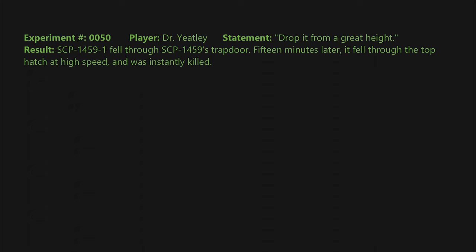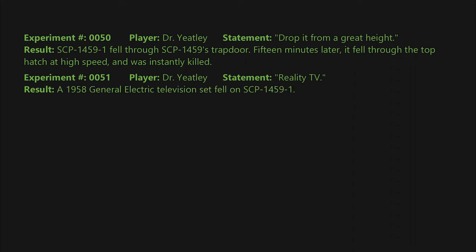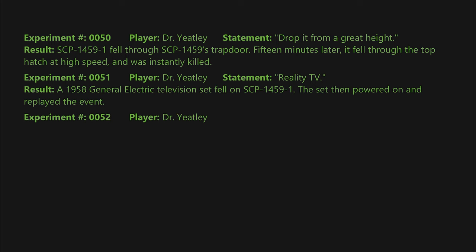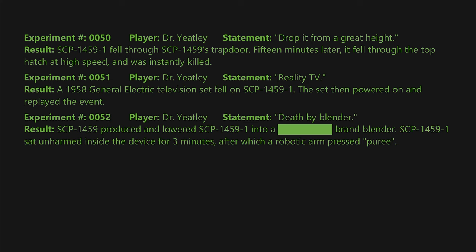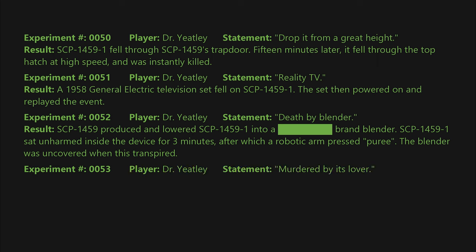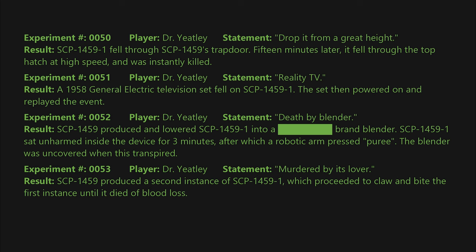Experiment 0051: Statement: reality TV. Result: a 1958 General Electric television set fell on SCP-1459-1; the set then powered on and replayed the event. Experiment 0052: Statement: death by blender. Result: SCP-1459 produced and lowered SCP-1459-1 into a blender; SCP-1459-1 sat unharmed inside the device for three minutes, after which a robotic arm pressed 'puree.' The blender was uncovered when this transpired. Experiment 0053: Statement: murdered by its lover. Result: SCP-1459 produced a second instance of SCP-1459-1, which proceeded to claw and bite the first instance until it died of blood loss.